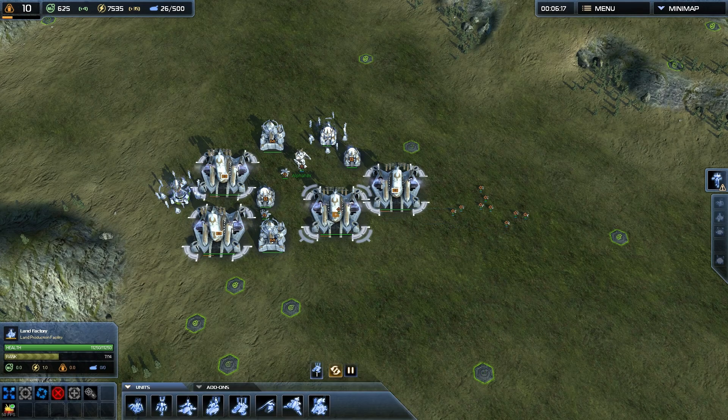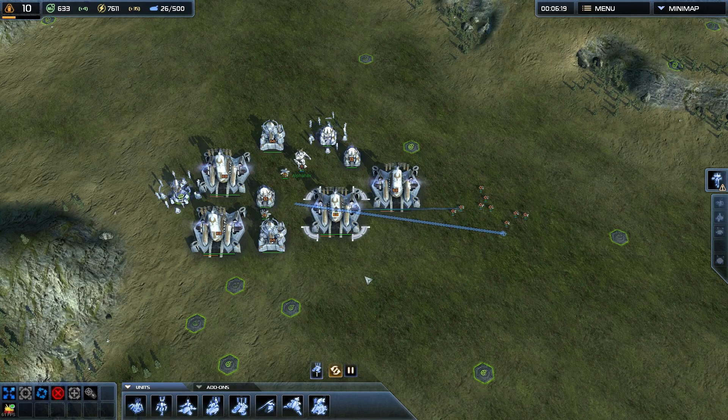When you're building units, if you hold shift when queuing something up, it's going to queue up five of them. If you hold control, it's going to queue up 25 of them.